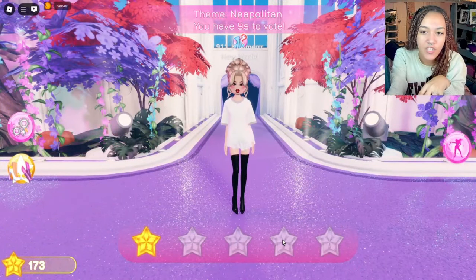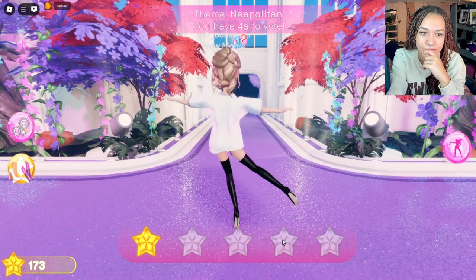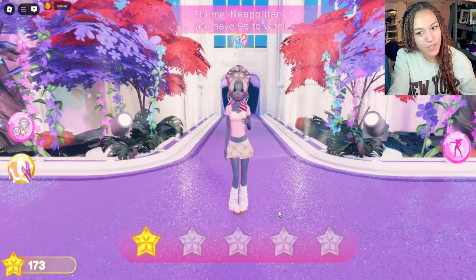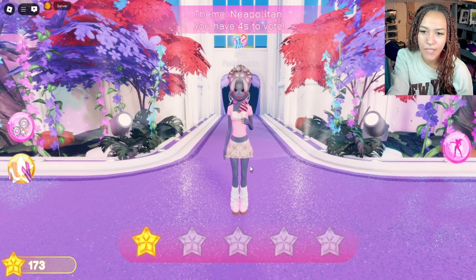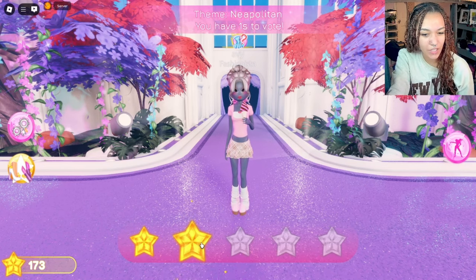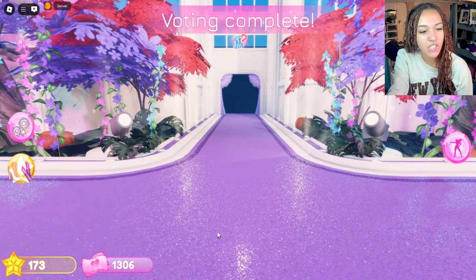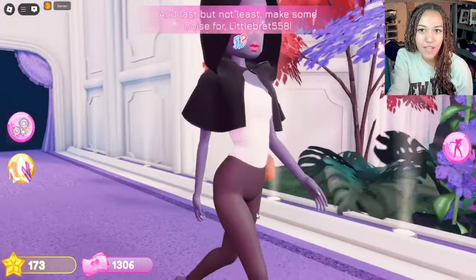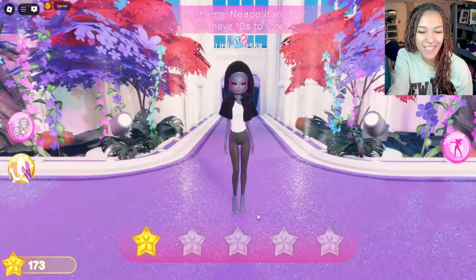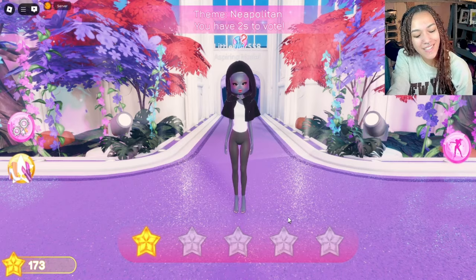I feel like someone didn't understand the assignment — we're gonna leave that at one star. You got the ice cream too, but where's your skin tone? Where's your melanin? I'm not seeing enough equal here, so let's give it two stars — the dispersion of colors. Last but not least, this is not giving Neapolitan at all. I don't know what this is, I'm gonna leave that at one star. Another one that did not understand the assignment.